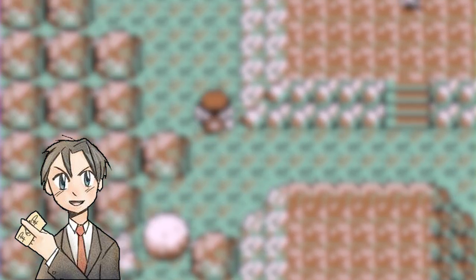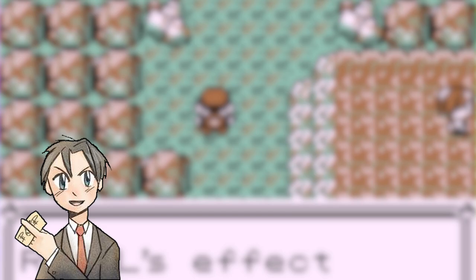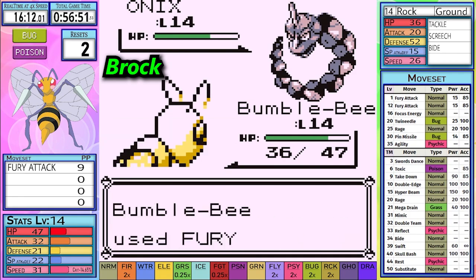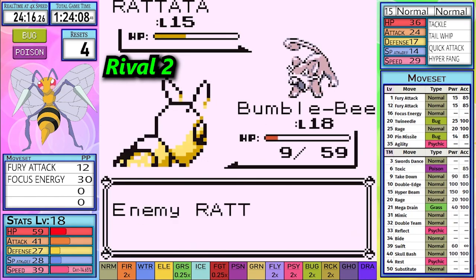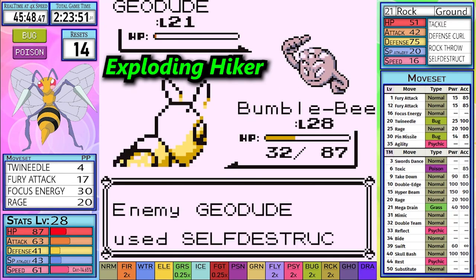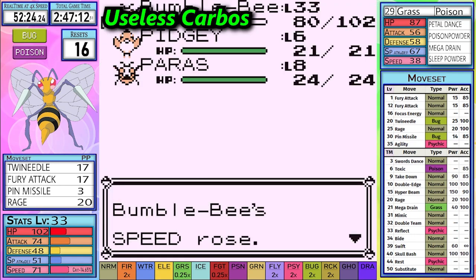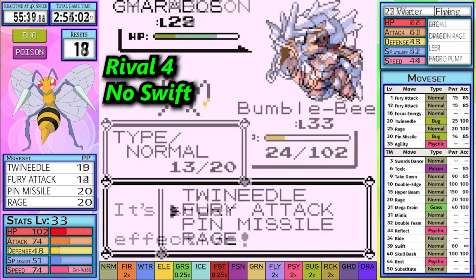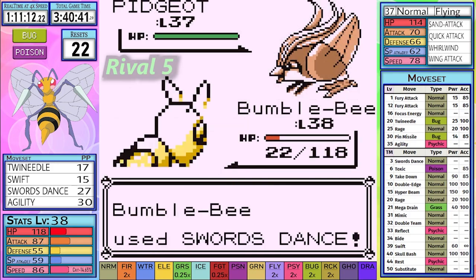If you've stayed past this point of the video, I thank you very much. I'd like to go over most of the situations that led to this video's run looking so polished. From the very start with Brock on my first run, I was able to get past Brock at level 14, and this caused many problems throughout the rest of the run. Rival 2 took an extra 4 resets thanks to being underleveled. The Exploding Hiker cost me 6 resets because I couldn't survive 2 Self-Destructs. I attempted to buy a Carbos thinking I was so frail I was going to need to make sure I outsped everything.